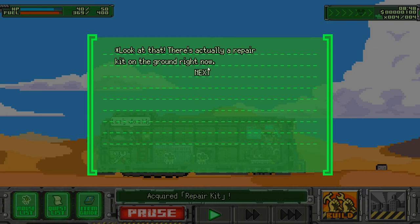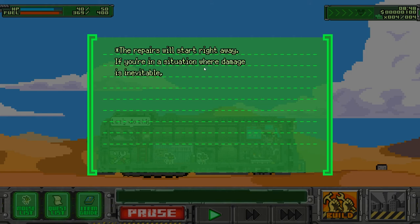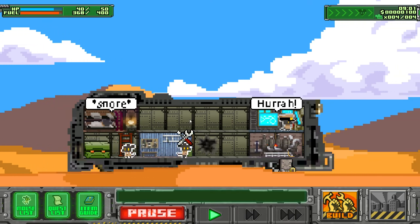There's actually a repair kit on the ground right now — the explosion must have unearthed it. Repairs will start right away. If you have a situation with more damage, okay — I get it. Need more repair items to repair the ship. Simple enough.